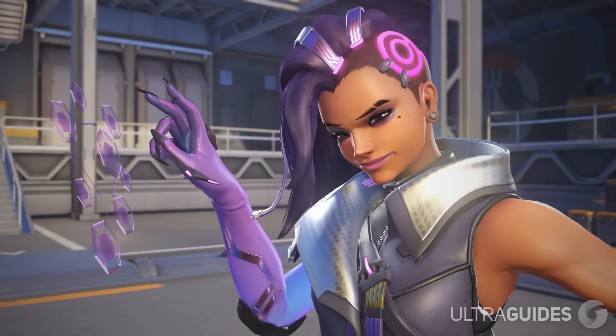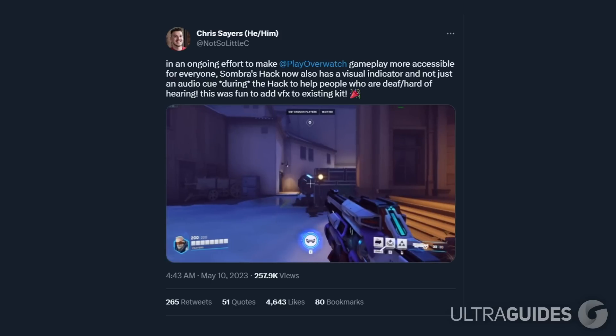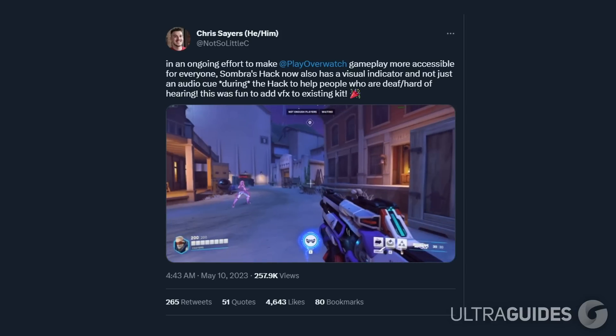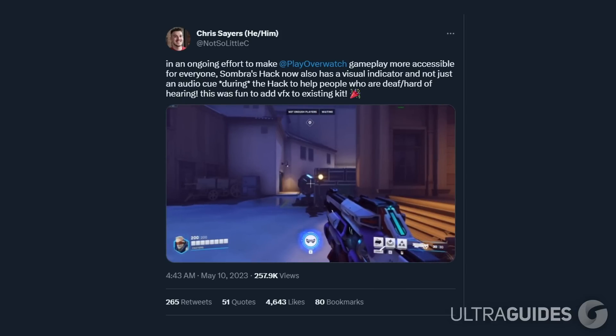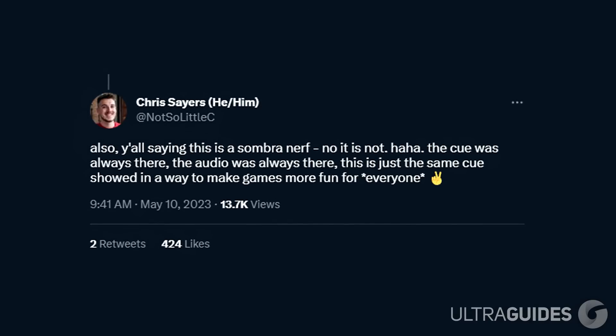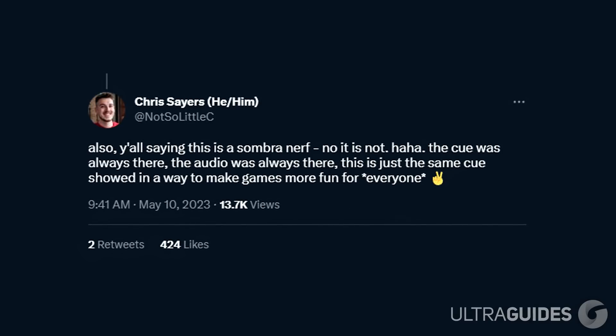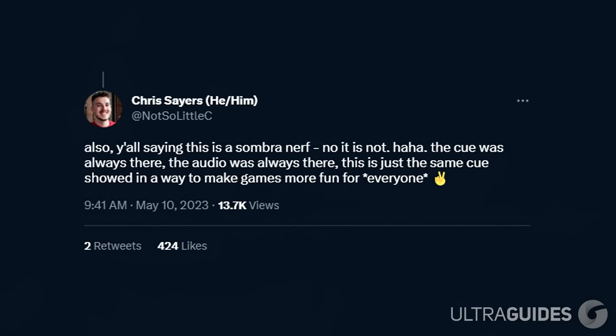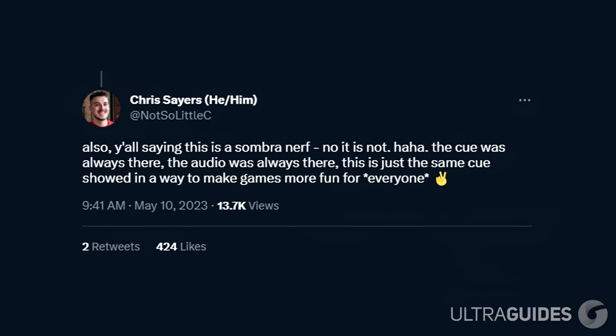But Tracer was not the only hero to get a VFX change to her kit. Sombra's hack now has a visual indicator and not just an audio cue during the hack. I really like this change as it will be super helpful for people who are deaf or hard of hearing. Chris Sayers had this response to people calling it a nerf to Sombra: quote, the cue was always there, the audio was always there — this is just the same cue shown in a way to make the game more fun for everybody.